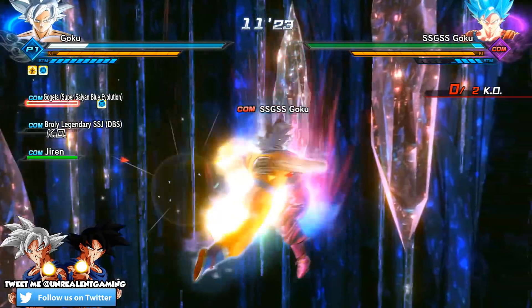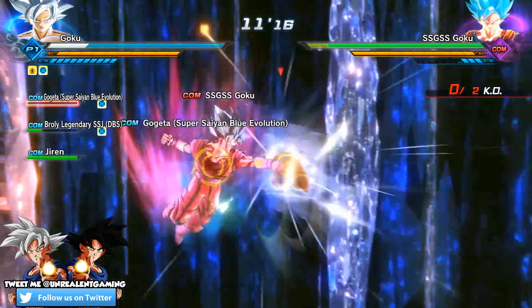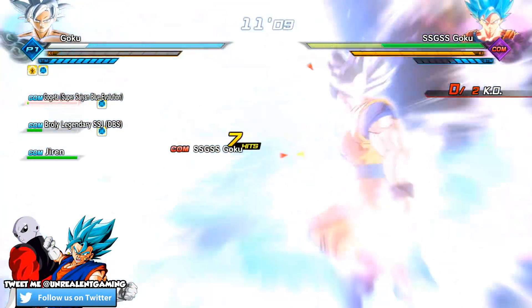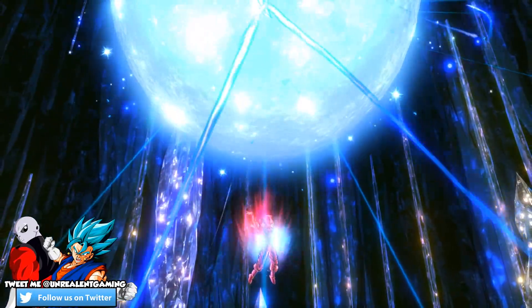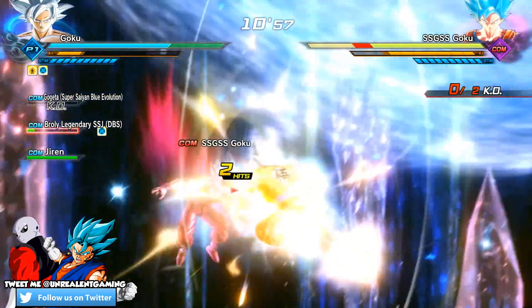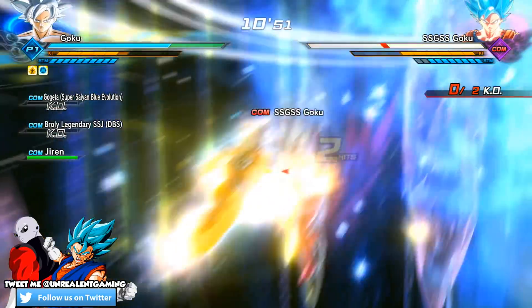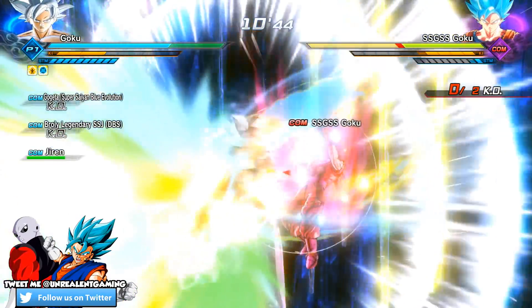Gogeta is on his last life support. Let me see if I can body Goku real quick. Your Kaioken is nothing compared to my Mastered UI! There we go - Godly Display, it's over! Wait - what the hell? What is happening right now? He's continuously launching Spirit Bombs! That was one of the coolest things ever!